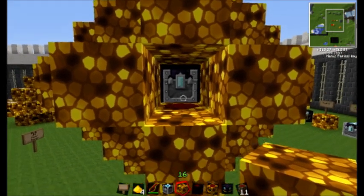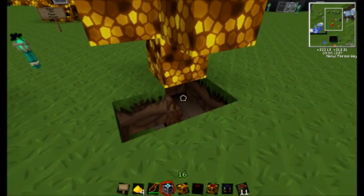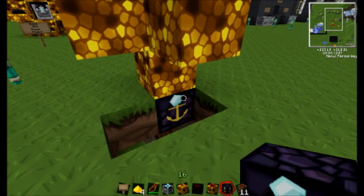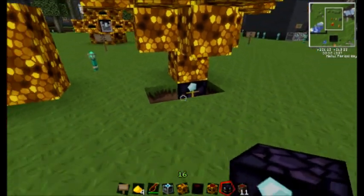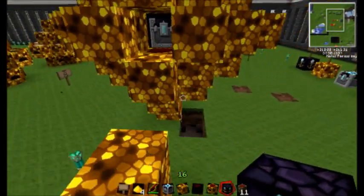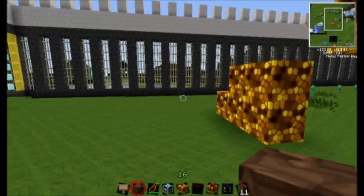Very simple. The reason you want to put World Anchors in is so if you ever wanted to walk away and have it still collect energy, the World Anchor will keep this chunk loaded. I don't know what the radius is exactly, but I think it's just for that chunk — 32 by 32, I really have no idea. So you want to go ahead and throw one of those in there whenever possible if you're going to be away from your Power Flower.